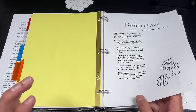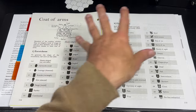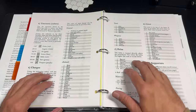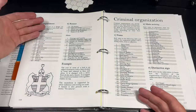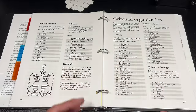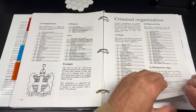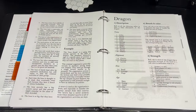Finally we get into the random generators section — this book has an insanely detailed collection. There's a coat of arms generator I've never seen before: main shape, field divisions, colors, tools and weapons, helms, crests, supporters, banners, and compartments. You can also roll up criminal organizations for secret underground factions in your villages or cities. There are generators for dragons — names, stats, attacks, damage, weaknesses — for those who love dragons.